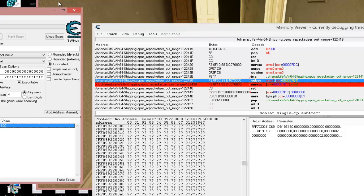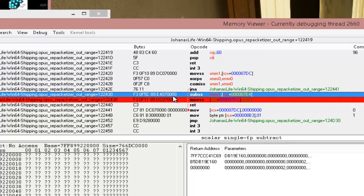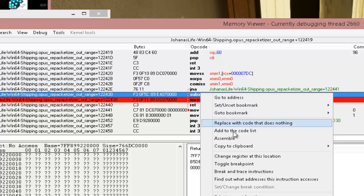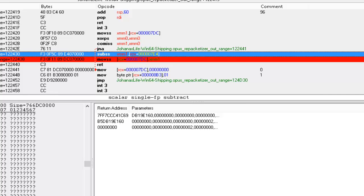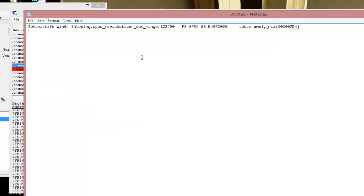We've got one, two, three, four, five, six, seven — eight bytes to work with in this 64-bit game. We're going to copy to clipboard — bytes and opcode — and paste that to Notepad. This gives us the module address and the array of bytes. These bytes are what the computer actually reads and interprets as the instruction. We have to understand endianness — Sneaky Mofo has a good explanation of that. The bytes read right to left.